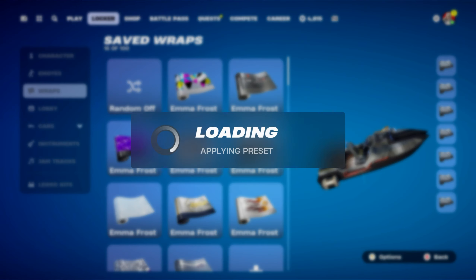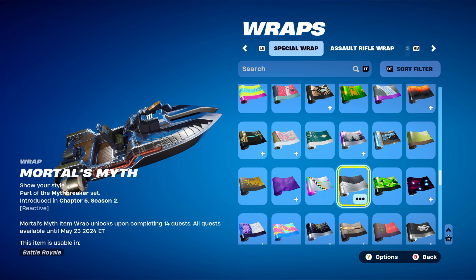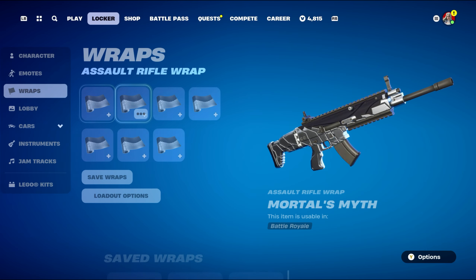The weapon wrap for combo four is Mortal's Myth, part of the Mythbreaker set introduced in Chapter 5 Season 2. This was from the Level Up Quest that season — the Mortal's Myth item wrap unlocks upon completing 14 quests, with all quests available until May 23rd 2024. So if you completed enough quests before that date you'll have this wrap. I'm using it for the silver and black design.